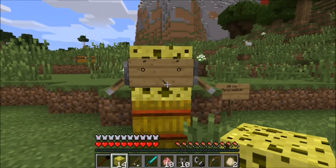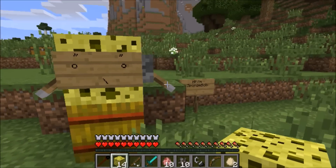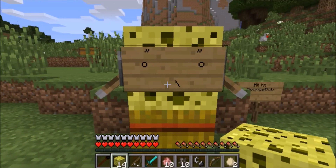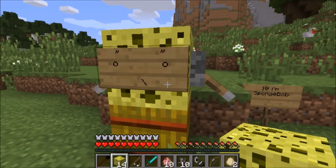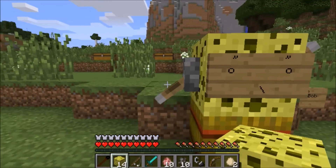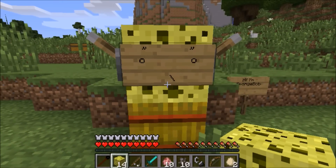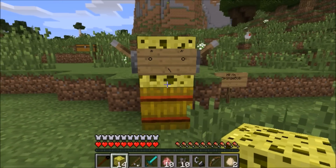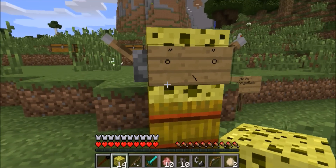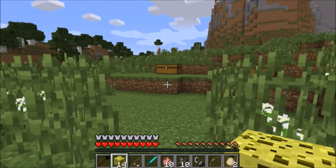Before we go to the sponge dimension, I need to get SpongeBob's blessing. SpongeBob, can we go to the sponge dimension? Raise your arms if we can. Oh, he did! He wants us to go to the dimension. He told me earlier to watch out for the creepers and stuff because there's a lot of mobs in the sponge dimension. He loves the sponge dimension, I love the sponge dimension, so we're going to go to the sponge dimension.